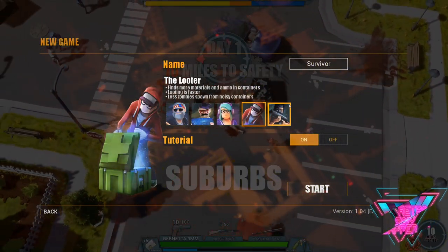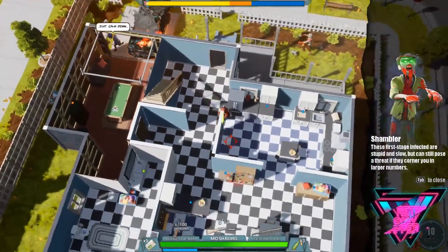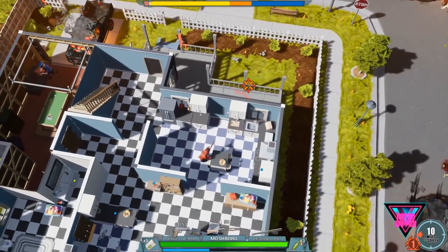The fourth class is the looter. He can loot really fast and you get more stuff. Also when you're looting, you loot quietly so the zombies won't hear you, because you have to beat on stuff to open it. I feel like this would be a good single-player character if you're playing by yourself.